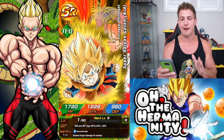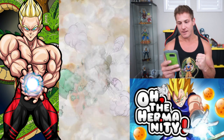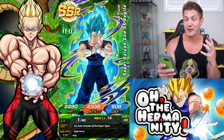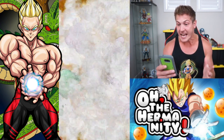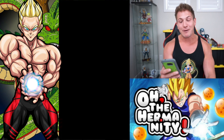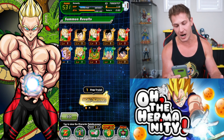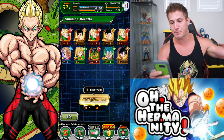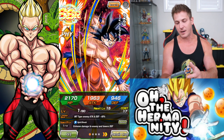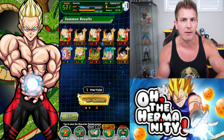This is gonna be a 4 SSR pull right here. Come on, wrap this up with LR Gohan! Oh my god, we pulled a freaking copy of Super Saiyan Blue Vegito! Freaking out a little bit here, getting a little too excited. Damn, that was a sick multi-summon! We got two Fizz Gohans, Super Saiyan Blue Vegito, Super Saiyan 3 Goku, and then this other Rando Goku who does have a TUR - I think I already finished him off too. That might be my last copy I need. I just can't even believe it.